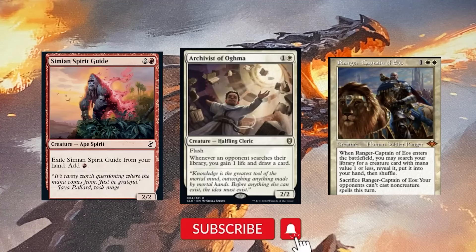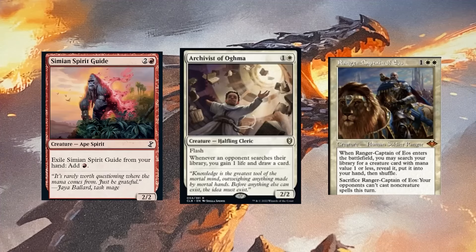Ranger Captain of Eos: two white and one — when he enters the battlefield you search your library for a creature card with converted mana cost one or less, reveal it, put it in your hand, then sacrifice him and your opponents can't cast non-creature spells this turn. Very strong. You're going to get your Esper Sentinel or Birds of Paradise. The conversion rate is good — for three mana he's a three-three, and he's probably going to be one of the biggest creatures on the board in competitive EDH.